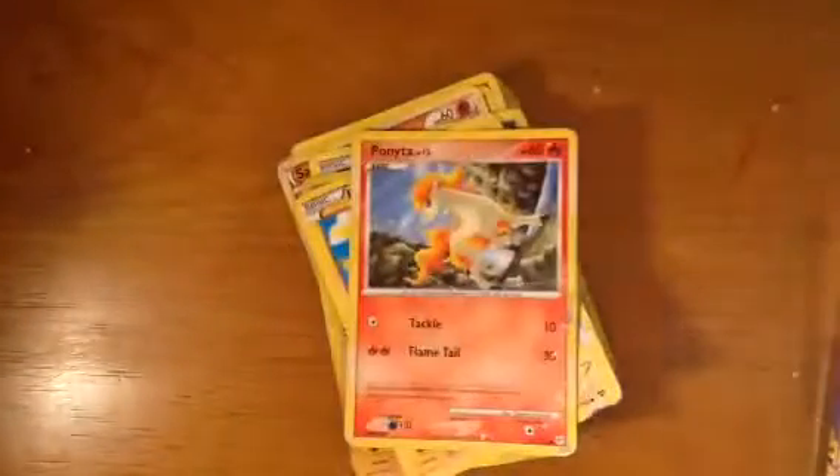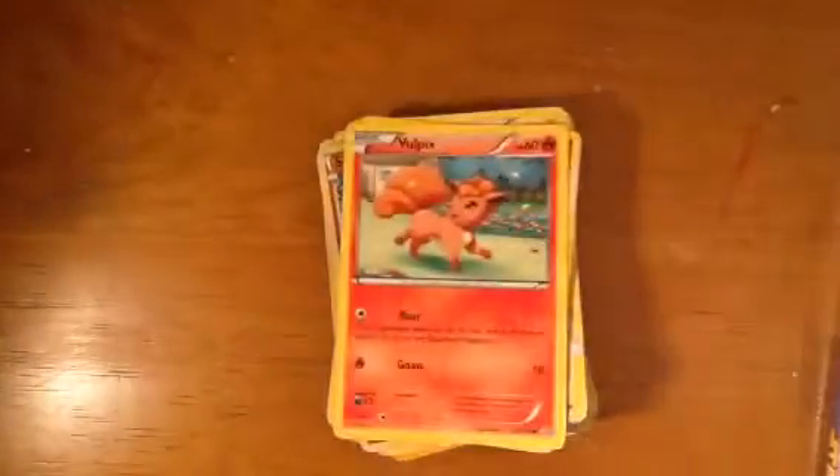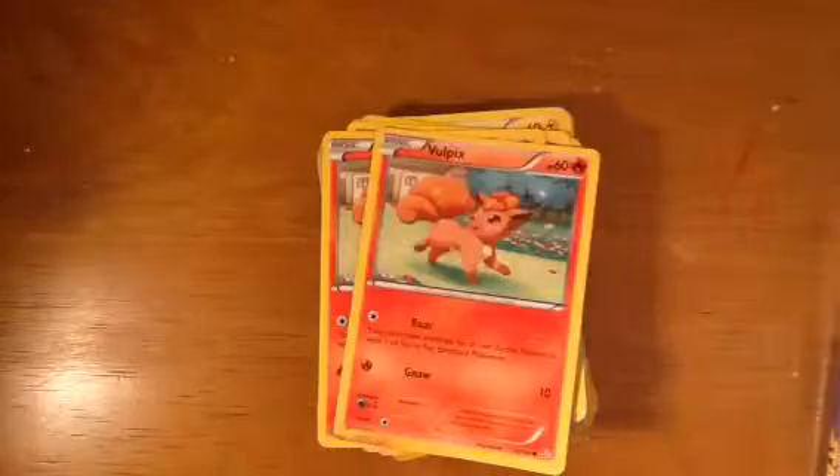Yeah it's a new one, it looks bad, I don't like it. Ponyta — I say Ponietta, say what you want, I say Ponietta. Vulpix — I love this one! Vulpix — I love that one too.